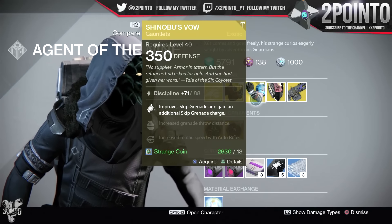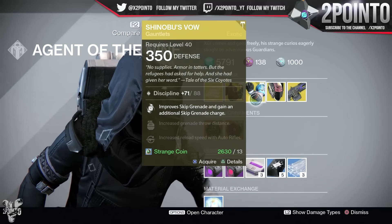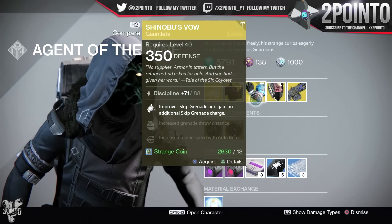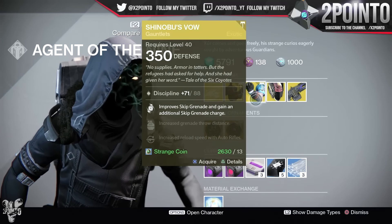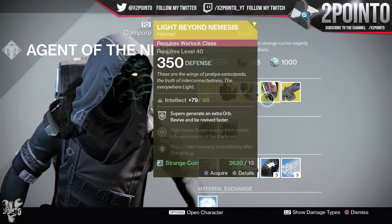Next up, another brand new Exotic Gauntlets for the Rise of Iron — Shinuba's Val for the Hunter. 88 Discipline spec on this: improve Skip Grenade and gain an additional Skip Grenade charge, increase grenade throw distance, and then increase the reload speed with Auto Rifles again.